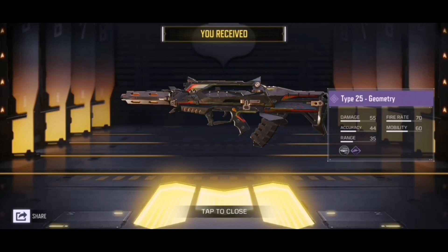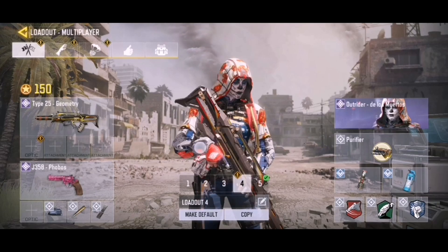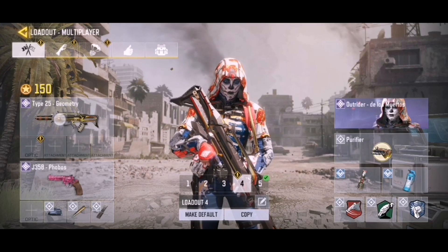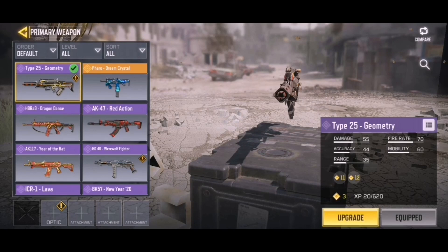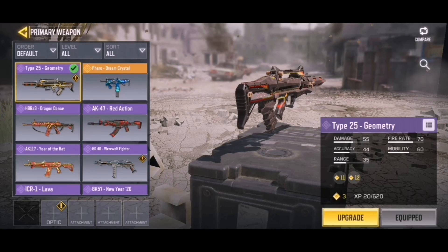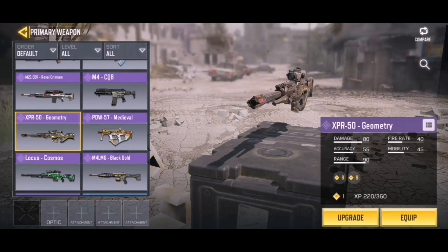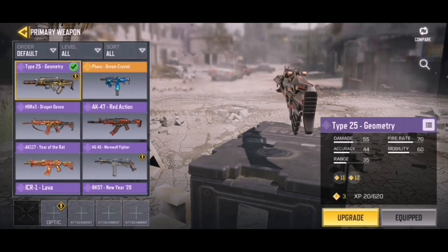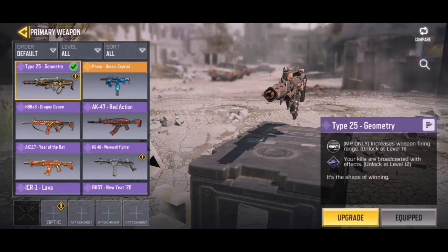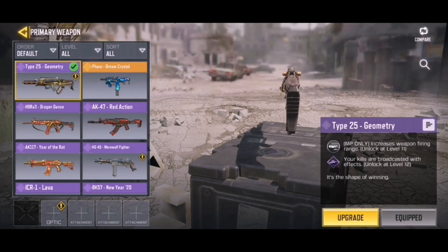Here is the Type 25 Geometry and it actually looks massive — almost like an LMG, it's really big. These geometry skins are some of my favorites. We also have the XPR-50 in the geometry style and it looks absolutely stunning. The perk for this Type 25 is increased weapon firing range, with some broadcast effects — nothing major, but pretty cool.